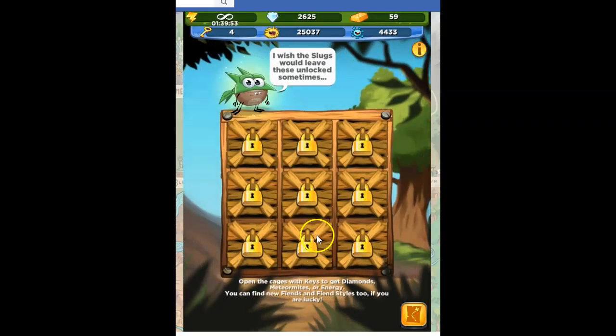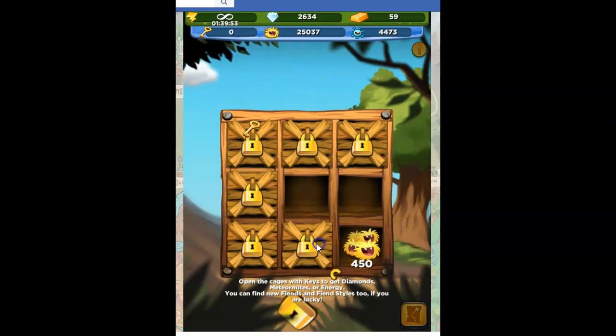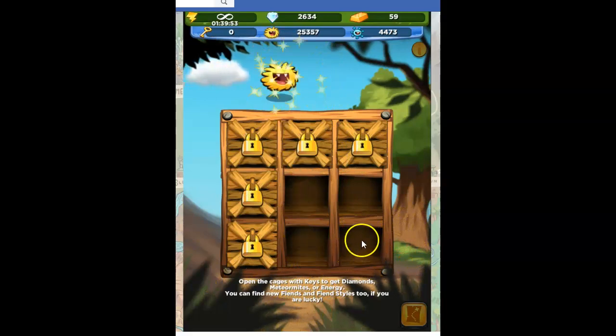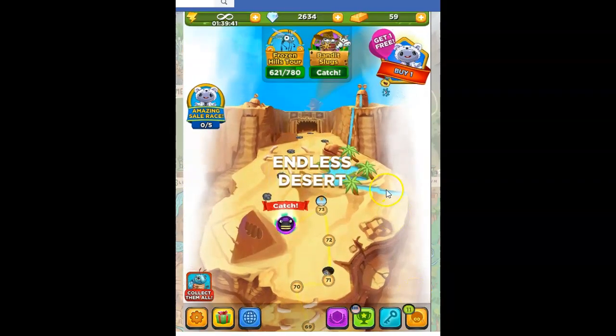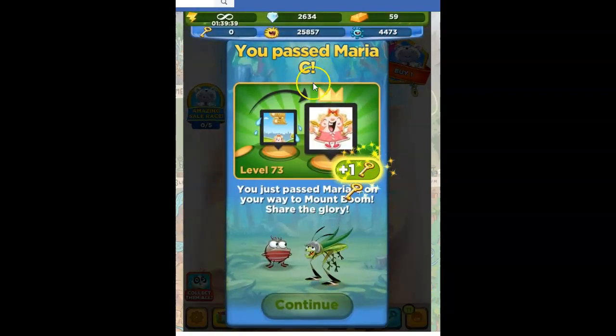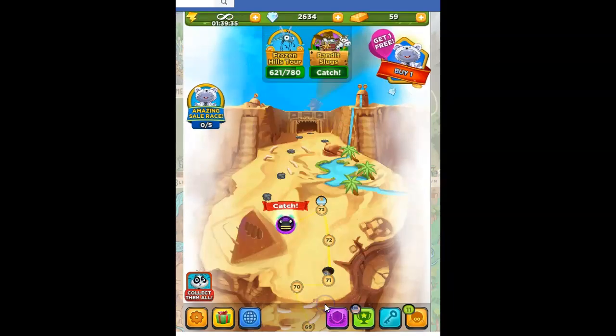Let's open stuff up and see what we get. Not bad — all free stuff. And then let's see what we get for our rewards. Bandit. Oh, so I just get an extra key for passing Maria. Sorry Maria, but I hope you pass me and get a key.